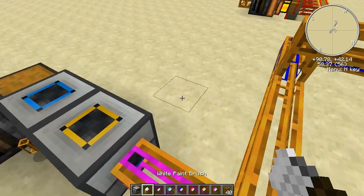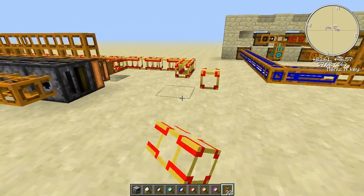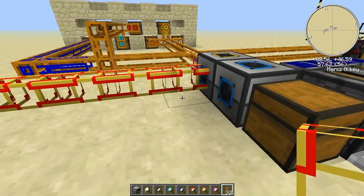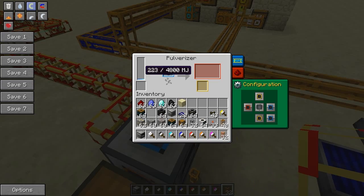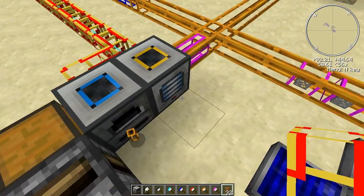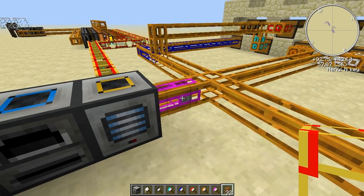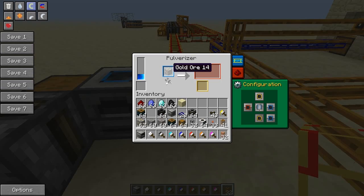I need to give it some power — I forgot about that. Let's bring power from here into both of those machines. Now you can see it's getting MJs. Those items will bounce around a bit in here. The gold ore is getting pulverized and soon it will be turned into dust and moved along.